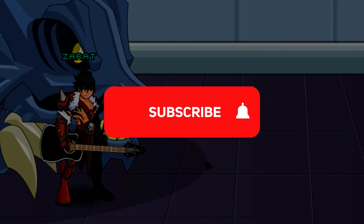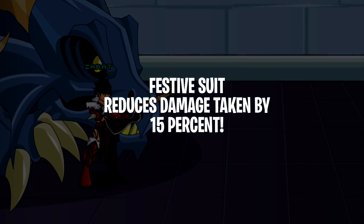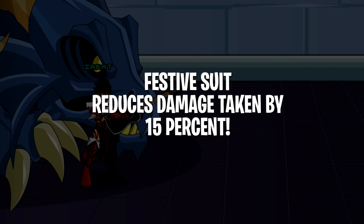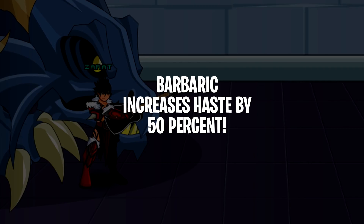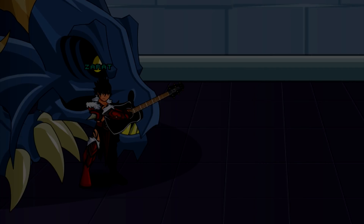Welcome to the video. This is the Frostful Barbarian class breakdown. The first passive is called Festive Suit, which reduces damage taken by 15%. The next passive is called Barbaric, which increases haste by 50%, speeding up the rate of attack for your character. Both of these passives are available at rank four of the class.